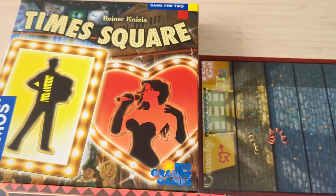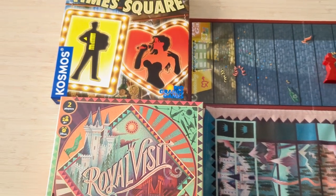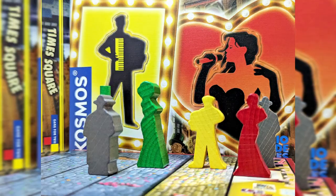They're both two-player-only strategy card games with hand management, track movement, and tug-of-war mechanics. The player who manages to successfully attract any of the characters or the crown to their end of the board wins the game.